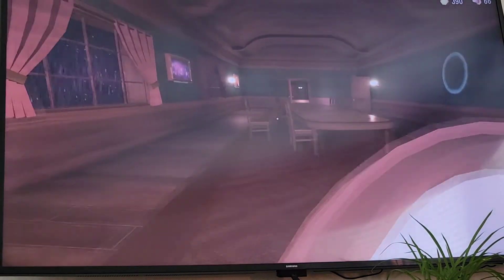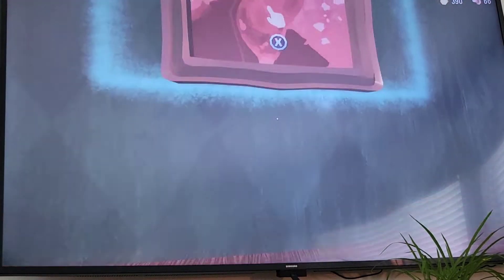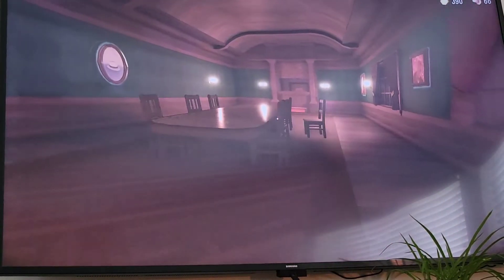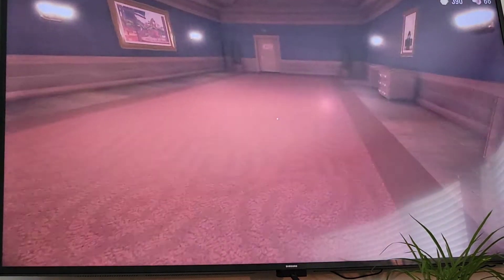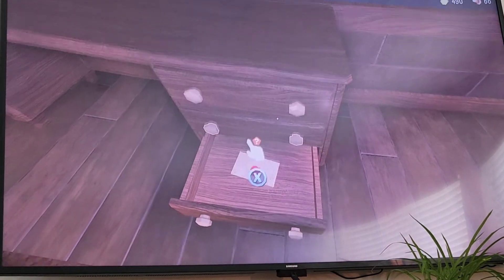Turn to here — I have this circle painting. Turn to there. There, there — oh yeah! That's like a really cool puzzle. We should check these. Gold bars.